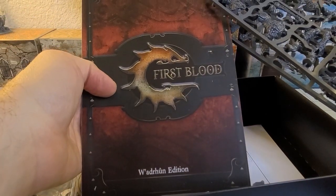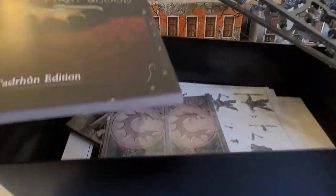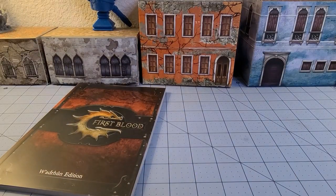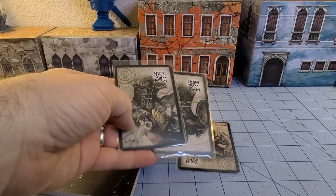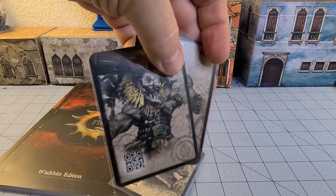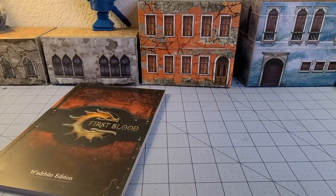We have the First Blood Wadrun edition rulebook. I have a regular rulebook handy, but not a Wadrun edition one — I wonder if there's been any errata or updated stuff. Here you see more cards: Blooded, Braves, Slingers, and Hunters. I like that they're already in the sleeves — kind of a nice touch.